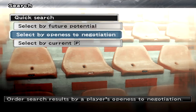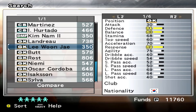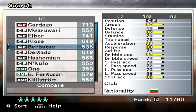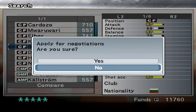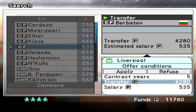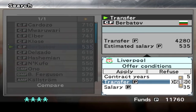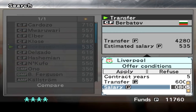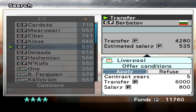Also, openness to negotiation — these are the players that are more likely to sign because they're more open to negotiating a contract. Berbatov is again on there, so he's going to be my first one. With this, you've got to select how long you want the contract to be — it only goes up to five years — and then you've got to select the transfer fee. I'm going to go for about 6,800. He's probably going to reject it, but he's open to negotiating, so that's going to be my first one straight off the bat.